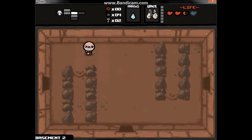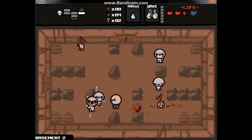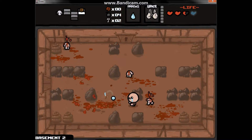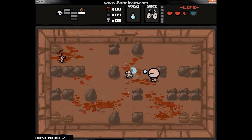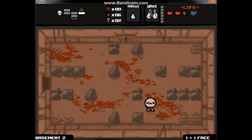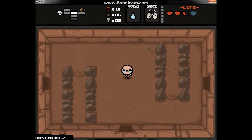You can get more blue hearts — it's not that hard. Bombs can be used to find the secret room, or if you see a bluish tinted rock you can blow that up and sometimes it'll give you spirit hearts. Space bar items usually take charges — some recharge every six rooms, some every three, some every two, and some every room.